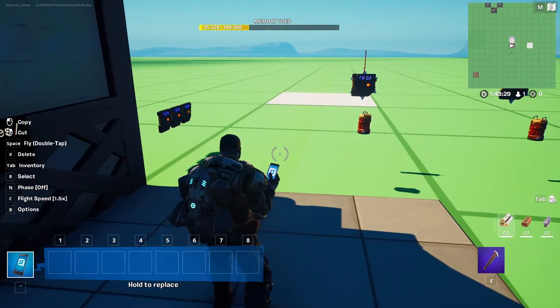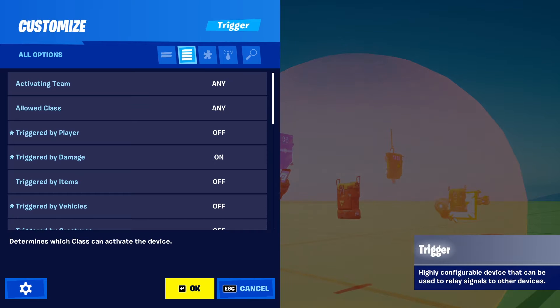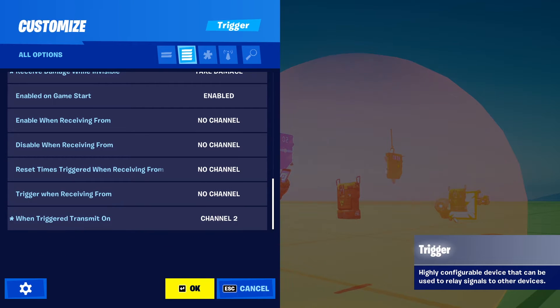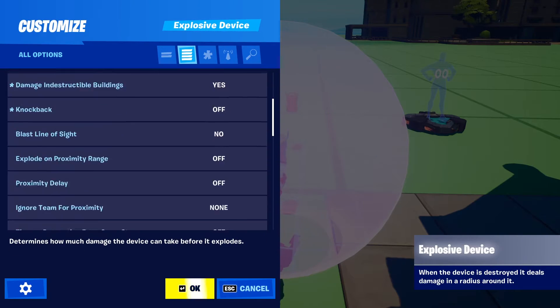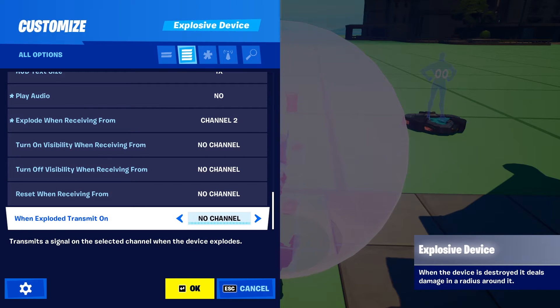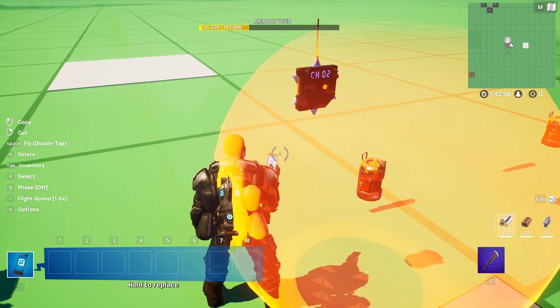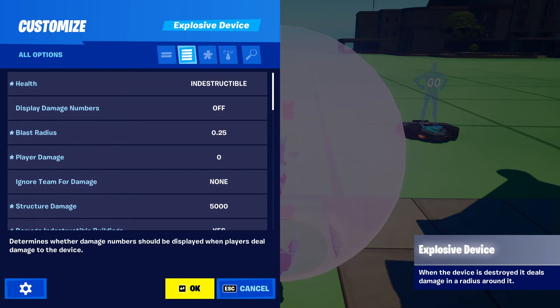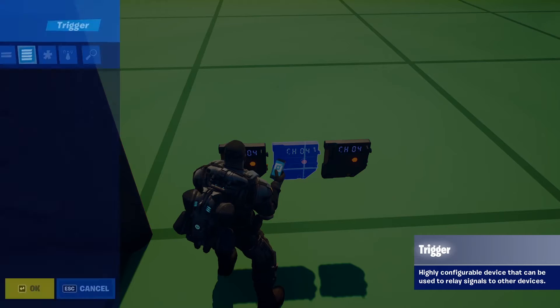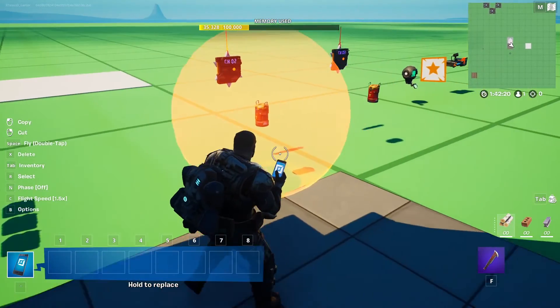The reason you need two triggers is because when you shoot the first trigger, that's going to send a signal on channel 2. Channel 2 will explode the bomb. I did try using the 'when exploded transmit on' setting but it didn't seem to work for this, so that's why you need the two triggers. That'll explode when it receives from channel 2. Channel 2 will also set off a second trigger which will then send a signal on channel 4, and channel 4 is for the tracker.